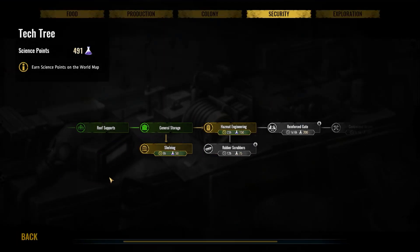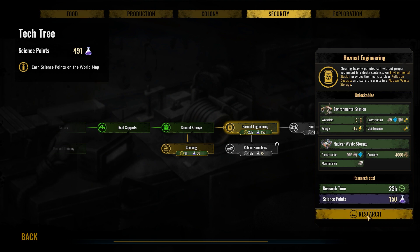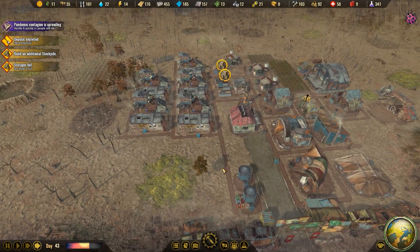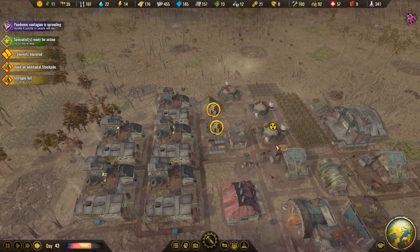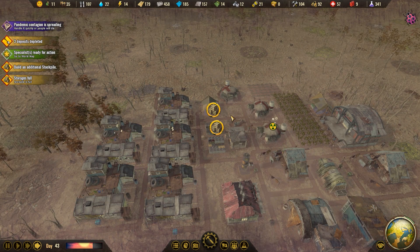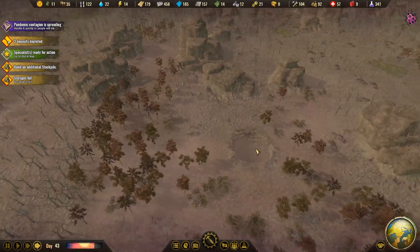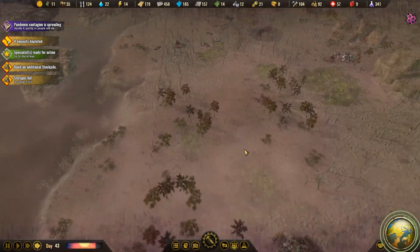Boom — medical training is done. Hazmat engineering — thank you! People are gonna get sick, I don't like that. Three deposits depleted — wow. Let me wipe out something over here. Four deposits depleted.